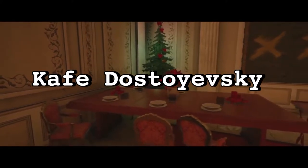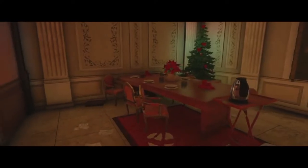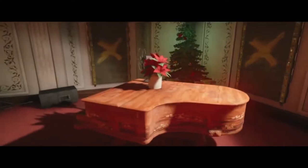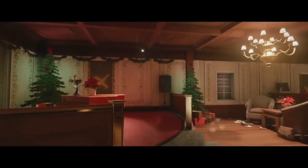First, we have Kafe Dostoyevsky. There are multiple angles and multiple hiding spots in this map, as this is one of the bigger maps in Siege. But first up, we have this corner spot right by the spawn points behind these metal cans.